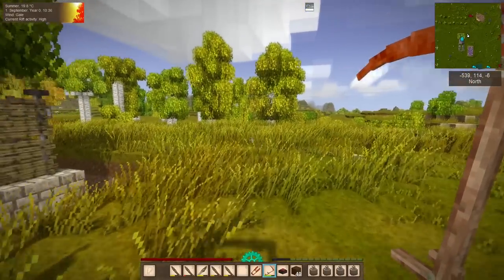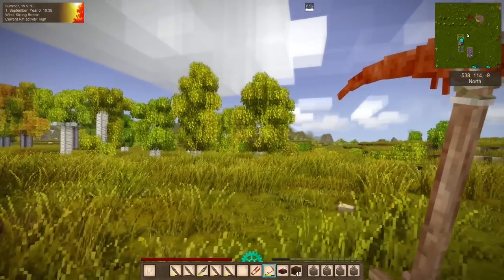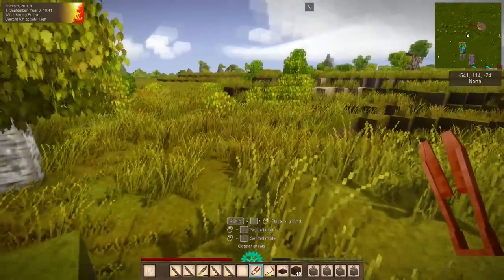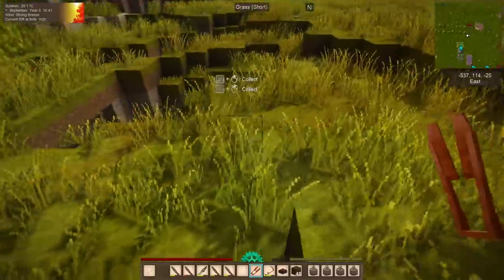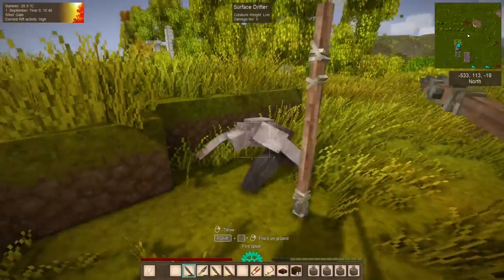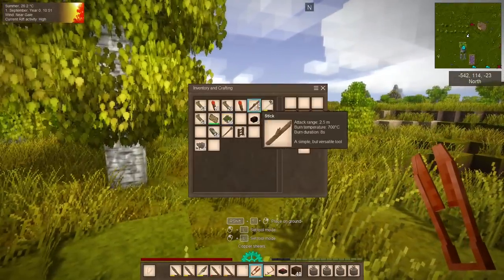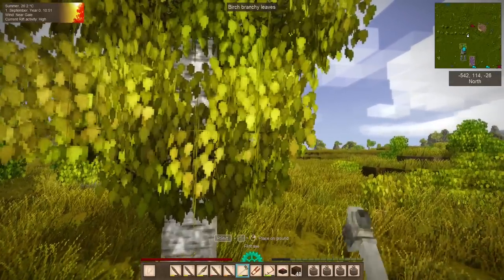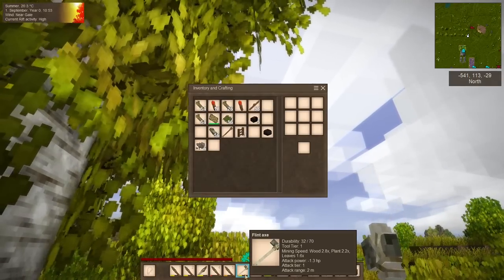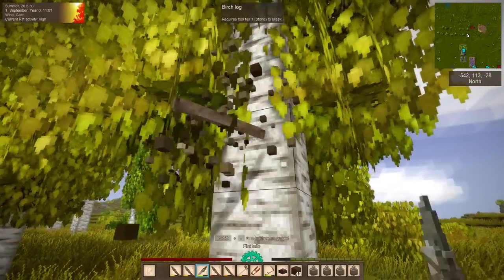Two and a half stacks of grass is enough for now given that we already have almost a full stack. Let's move on to sticks, which is why we have the shears. The shears are a much more effective way of trimming leaves. You can do it with an axe — and the axe has a multiplier on trimming plants and specifically leaves. Knives don't actually trim leaves any faster, so I don't recommend using knives on leaves.